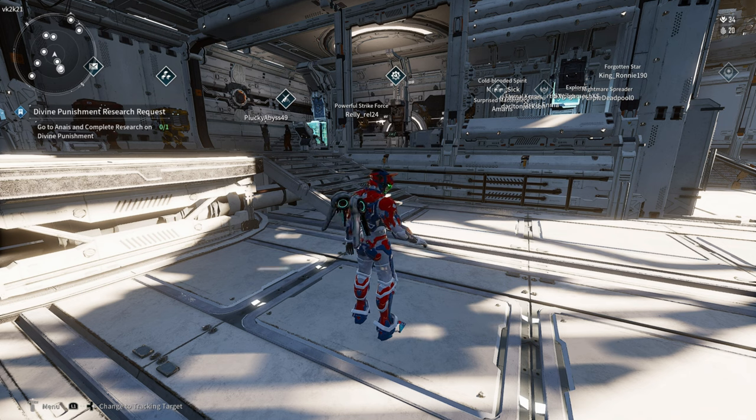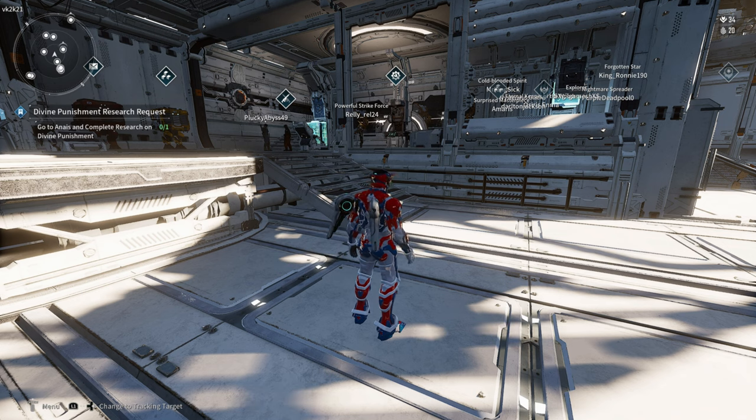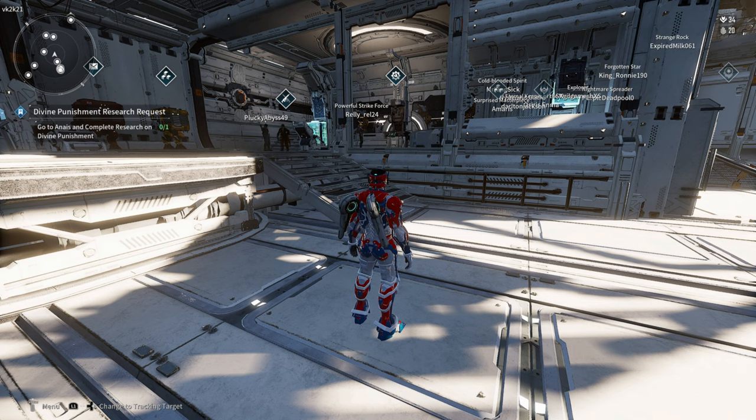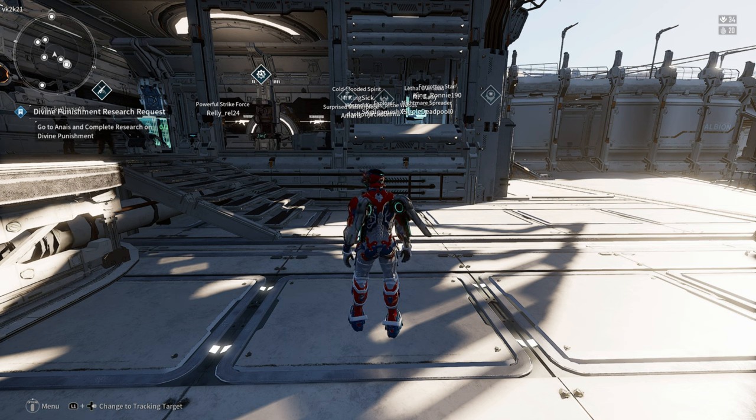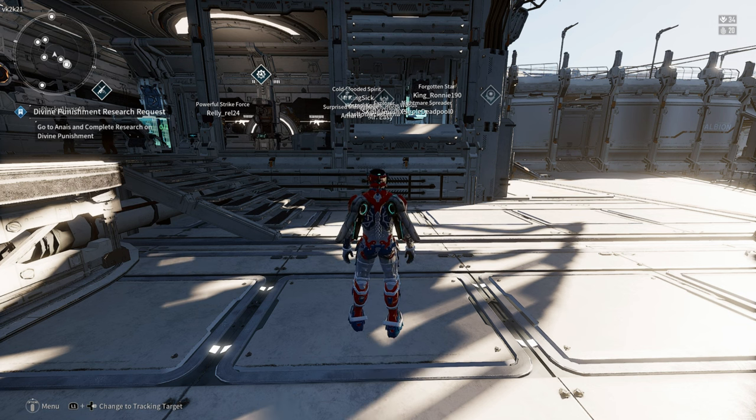Nine times out of ten you're coming across a Bunny user, a Glade user, an Ajax user, or now a Frena user — since Frena is a good character now. All of these players rope in and just get on bullshit. Even yesterday I was going to areas by myself early in the game to do these challenges and there's a Lepic just doing dumb shit.